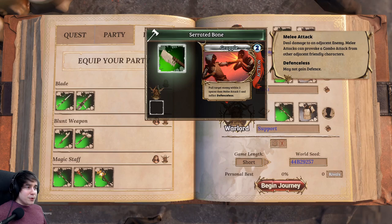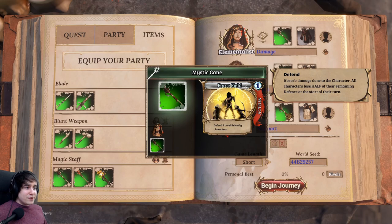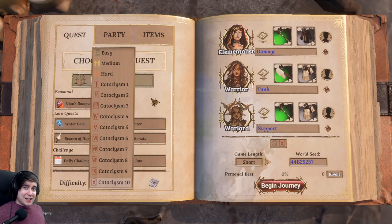On the Warrior I take Serrated Bone — ability Grapple, two willpower cost: pull target enemy within two spaces and melee attack five, inflicting Defenseless. This is really strong in the early game because you pull them toward you, so you don't have to go toward them and get ganged up on. It hits for five damage, which is a lot early on, and Defenseless stops them getting defense on their next turn — really good for focusing something down. On the Warlord I take another Mystic Cane, since she's the support anyway, and Defend Two on all friendly characters is a really strong ability.